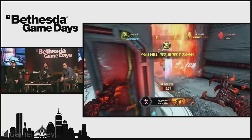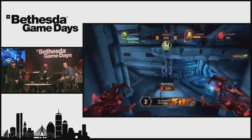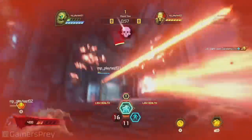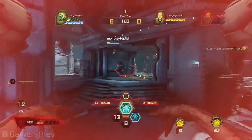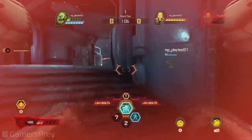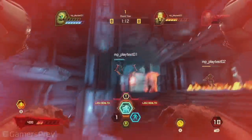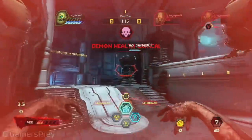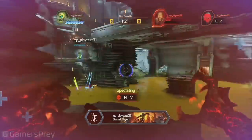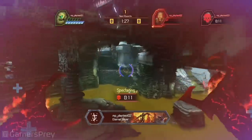Demons will work together to trap the Slayer and do extra damage — you'll see that a lot with the Archvile. Demons can walk through the Archvile's shield, so they'll hide behind it and then push through. He's healing now and we're inside the Revenant's view. High level stuff — he can teleport, but he's already used his flame wall. That was a well-timed rocket barrage. A lot of damage to the Slayer. Once the Slayer loses his armor, he's going to be in need.